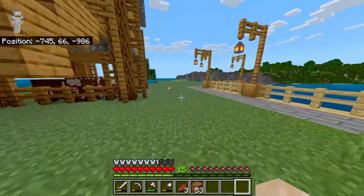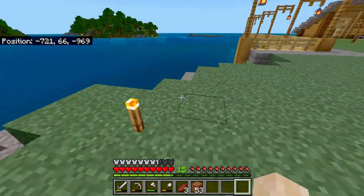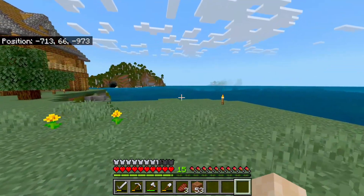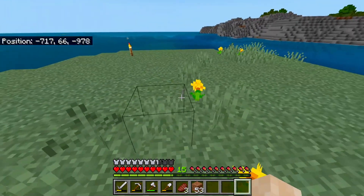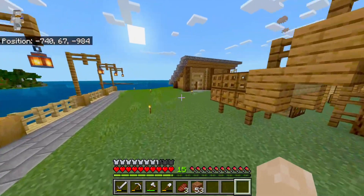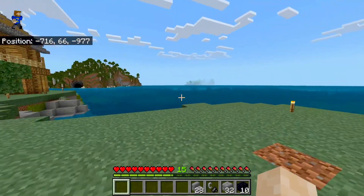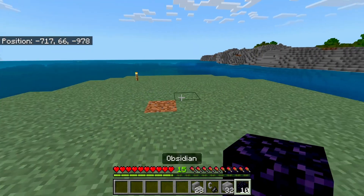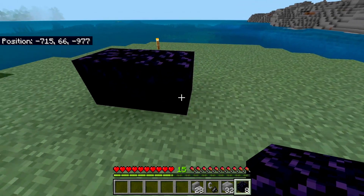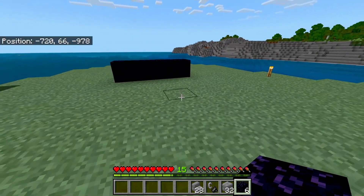We're going to put in our nether portal and I think it's going to be down here. This part of the island still isn't shaped properly but we have the general idea. It's been a while since I've made one of these - I knew 10 was a number but I forgot that it was the minimum portal size without the corners. Thankfully I went and mined 15 blocks of obsidian; I just now won't have the excess I thought I did. Let's get it built up - I think that's pretty well centered.